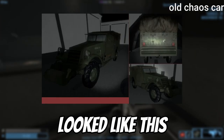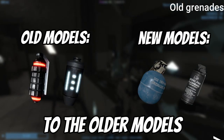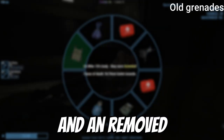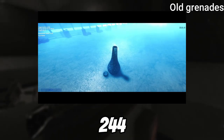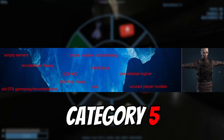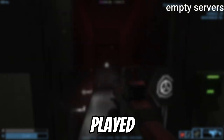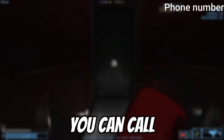Old grenades, besides referring to older models of today's grenades, also refer to the positronic grenade and a remote smoke grenade, which is essentially today's SCP-244 but more obtainable. Empty servers refer to all the servers down the server list that are never played, which is quite sad. On the flashbang model, there's a phone number you can call, and when you do, you get a low-quality recording.